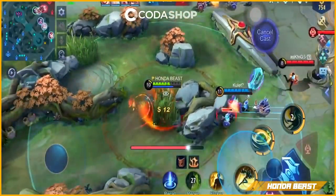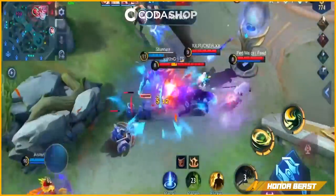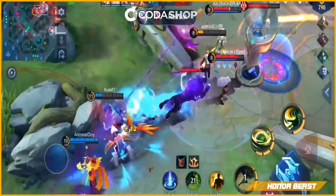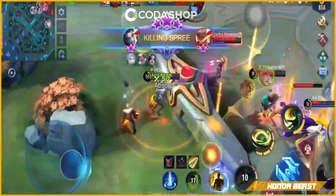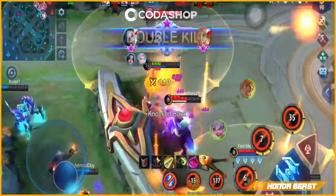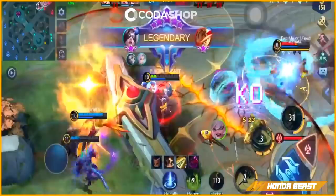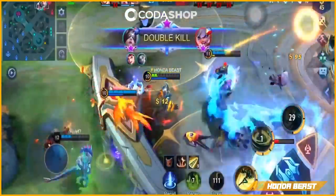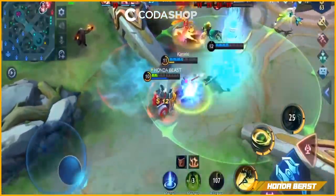Turtle na siling — medyo mahirap na lang pasukin yung sa torre kasi masakit yung torre guys. Bawas ng torre — mas pinasakit yung torre pero malabot yung torre. Riskil na natin ito, ugo-go to. Nasipa sya. Nice, pumasok si Ling. Tignan natin — uwan na natin. Nice — double kill! Triple kill ba natin to? Papalag pa tayo.